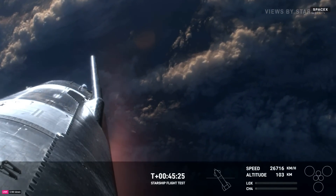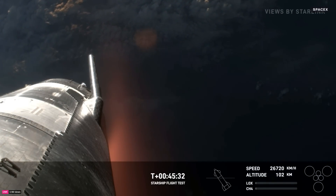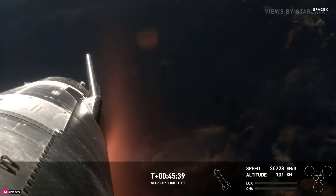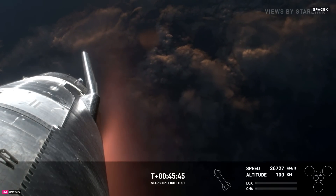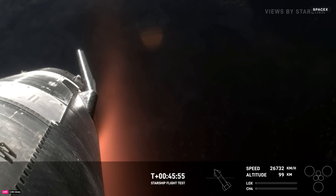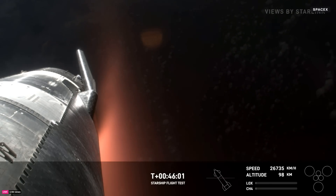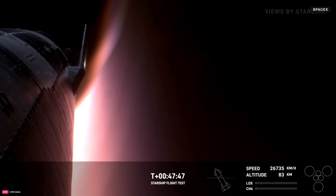Let's talk about how Starship will survive reentry and control itself. There are 18,000 hexagonal ceramic tiles surrounding the bottom portion — the Earth-facing side — of the ship. The ship is passing through 100 kilometers altitude, good altitude for entry. During atmospheric reentry, the vehicle is going to see temperatures as high as 2,600 degrees Fahrenheit, or over 1,400 degrees Celsius. Those tiles are there to help protect the vehicle from this extreme heat. Vehicle is passing through 85 kilometers altitude. The flaps have control of the vehicle — that's exactly what we want to hear for this flight test.